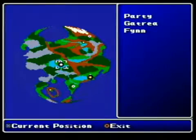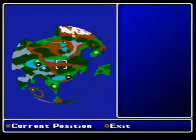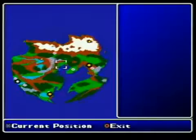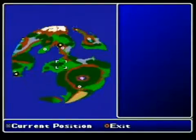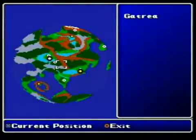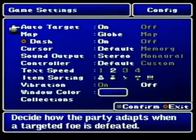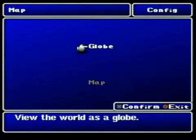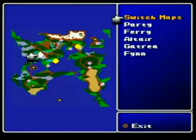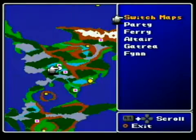Press Select and Start to view the map. Pretty big, huh? In the configuration settings, you can choose between these two. I'll show you the difference — Select and Circle at the same time. That's double size and that's normal size. Use R1 in these directions to scroll around.